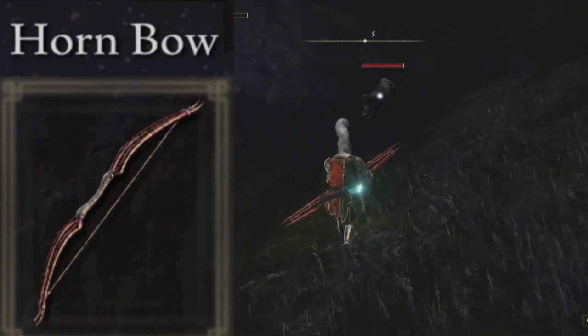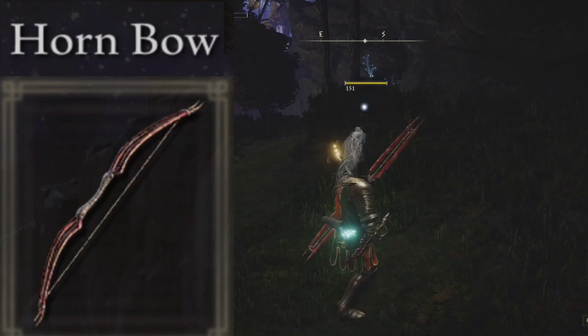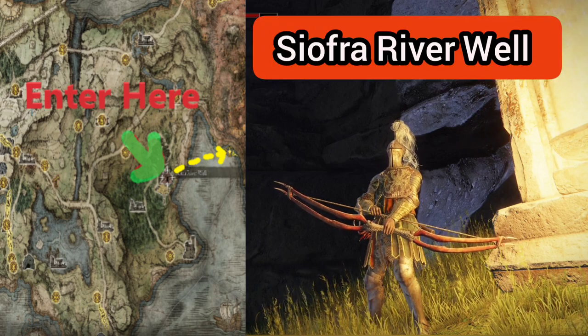The hornbow is great for hunting, taking out enemies that fly, and keeping other enemies at a distance. Where exactly do we go to find it? Well, we're going to enter here above ground — it's the Seofra River.